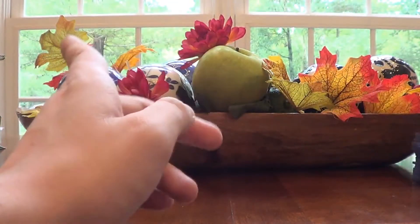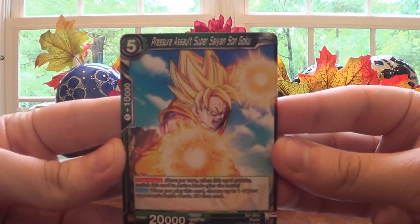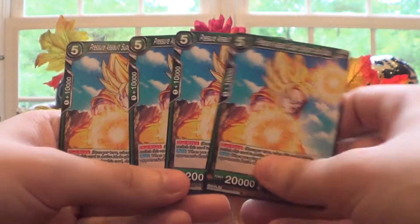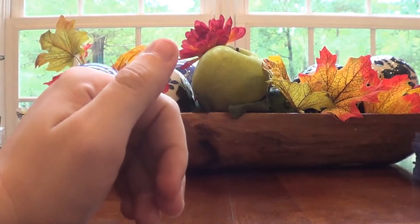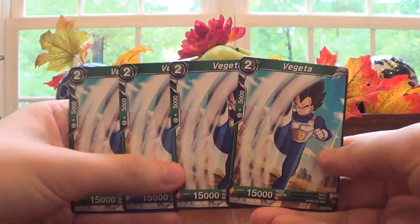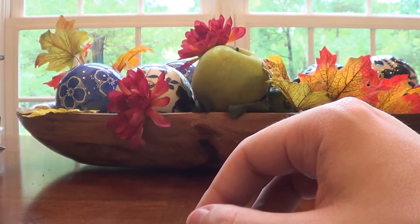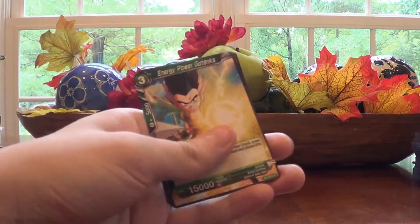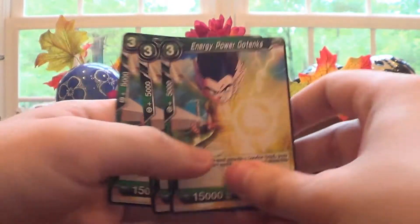Now moving into the four-of-a-kinds, starting with green. First we have a Pressure Assault Super Saiyan Sun Goku — if you want this in your deck I've got all four. The four-of-a-kinds I'm probably going to undervalue to sell them quickly. Next, just Vegeta — no special name — with honestly pretty tame artwork. And then we have Energy Power Gotenks, four-of-a-kind. That's actually a pretty good little card; I would definitely use it.